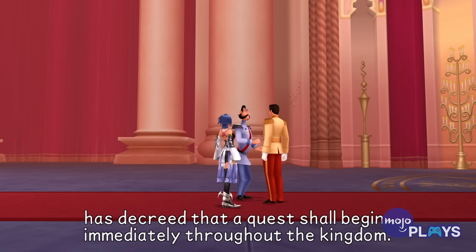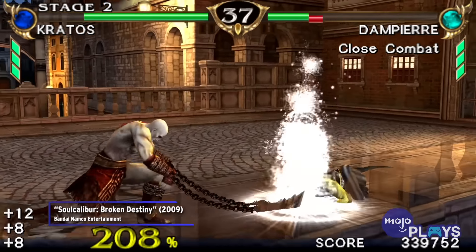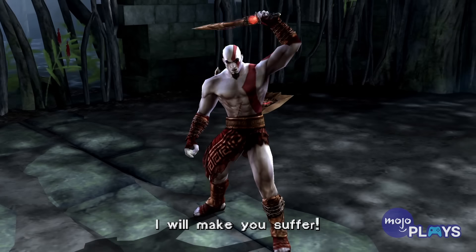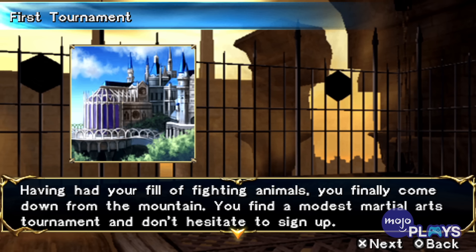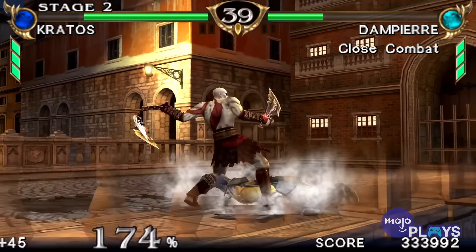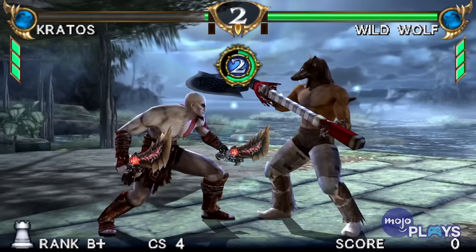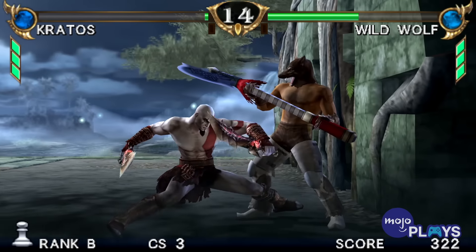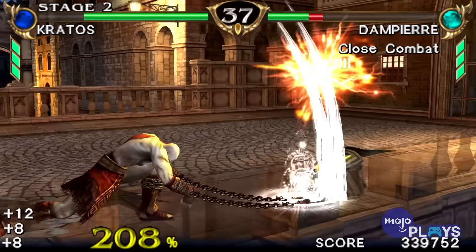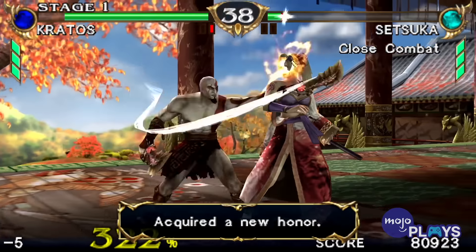Soul Calibur: Broken Destiny. Most people probably picked this up for the sole fact that Kratos was the token guest character for this installment. However, there was more to Broken Destiny than watching the Ghost of Sparta take on sexy ninja girls, goliaths with giant axes, and sentient cursed swords. The gauntlet campaign helped us hone in our skills in the game's mechanics, while the trials modes challenged us in chaining attacks, effectively countering, and simply enduring consecutive fights. There was a lot of focus here on self-improvement and training to take on harder ladders. It was like having your own personal dojo in your pocket.